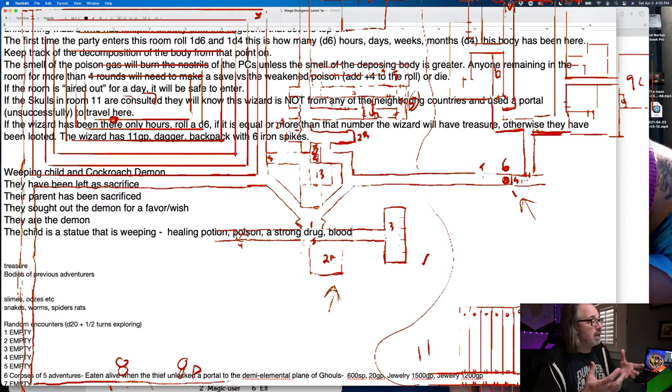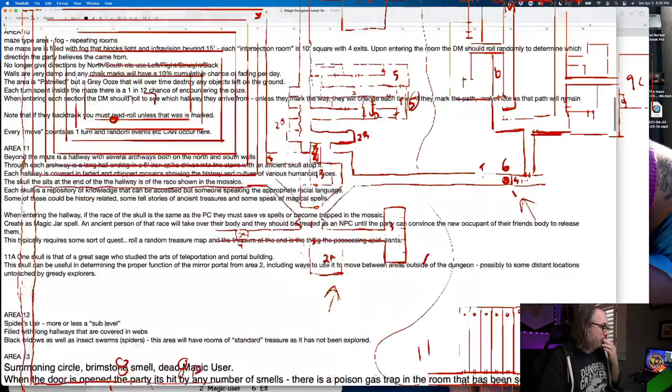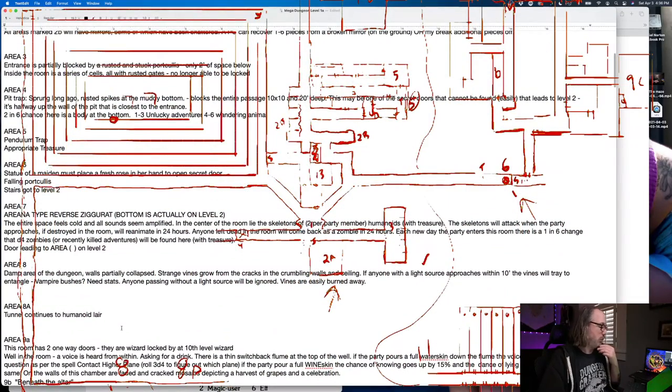We have a lot of options here. Whenever you're looking at something like this, you have to think: what's going to be appropriate for what we have going on? In this particular dungeon we've got mirrors with teleportation, an arena, a repository of knowledge with the skulls. What's in room five? Pendulum trap, appropriate treasure. We have the maiden.